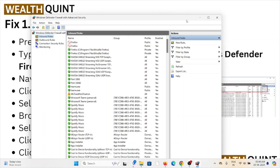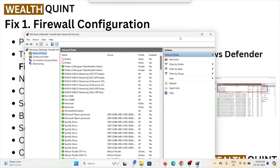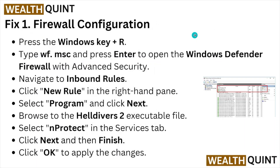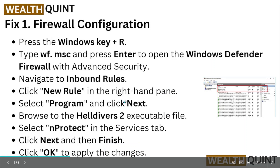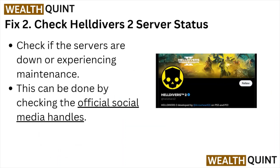Click on New Rule in the right-hand pane. Select Program and then click Next. Browse to the Helldivers 2 executable file, select it, and protect it in the services tab. Click Next and then Finish, and click OK to apply the changes.